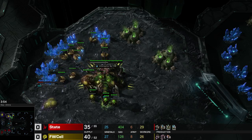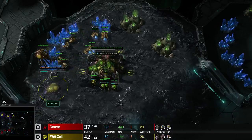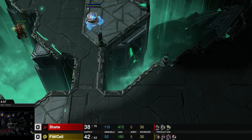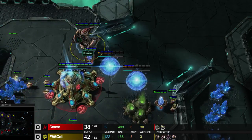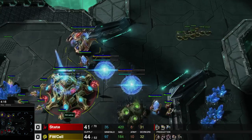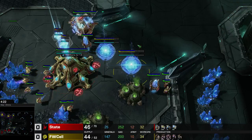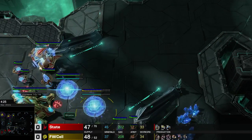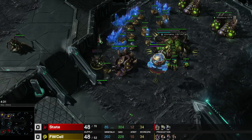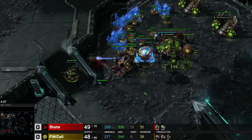Someone just brought up a good point — what if he does tempests against Zerg? That would be crazy. We've got a roach warren down for Cell, who's trying to fight this pylon with the queen, but the pylon fights back. Let's see what he makes — it is a phoenix! Very interesting. The mothership core is harassing this queen, and it's not every day you see a mothership core kill a queen and then a creep tumor.